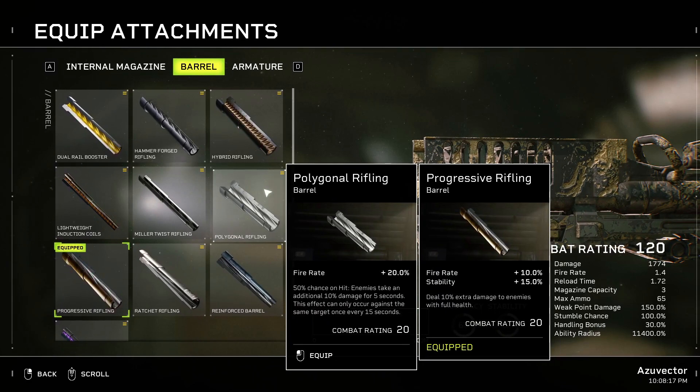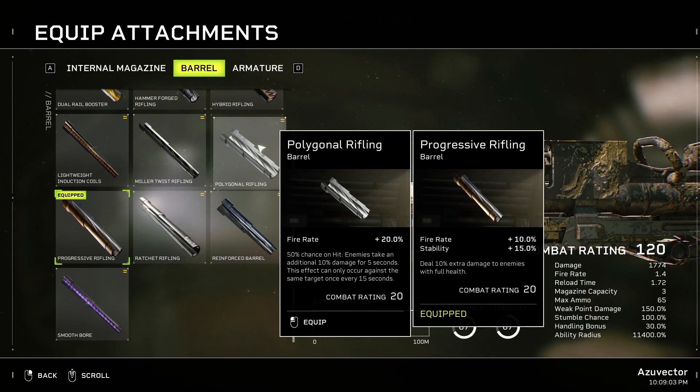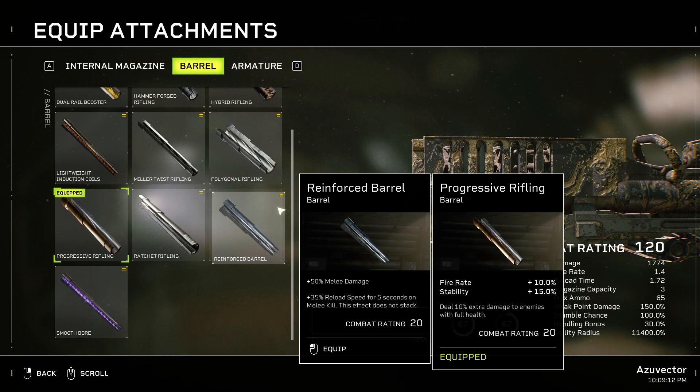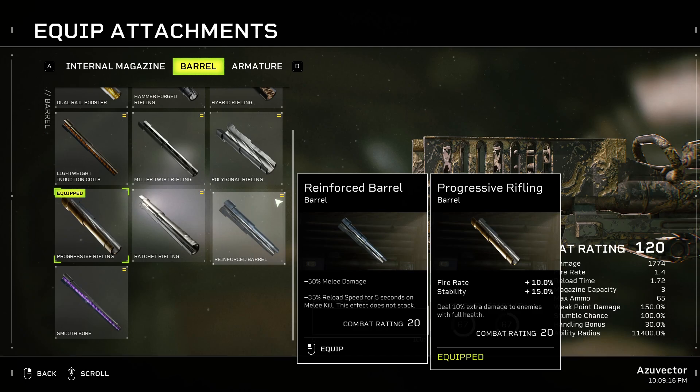Polygonal Rifling gives a 50% chance on hit for enemies to take a short 10% damage debuff for five seconds — the effect can only occur against the same target every 15 seconds — plus a 20% fire rate. That's not a bad choice for this gun; you'd lob it at some runners, your fire rate would be a bit higher, and you'd get a 50% chance on hit for all those runners. Reinforced Barrel — melee anything is an insane idea when you're using explosives. Don't do that. This is a terrible attachment.